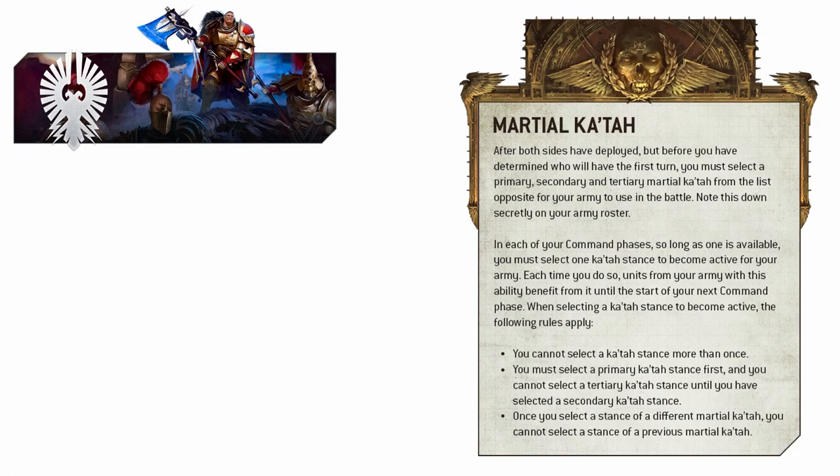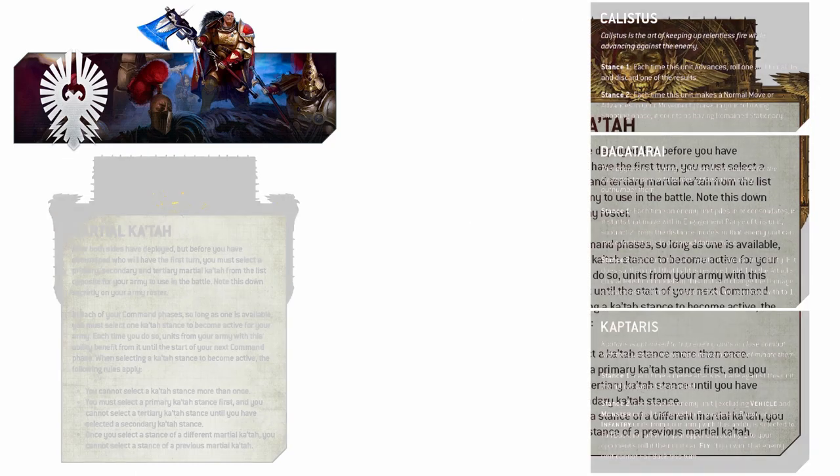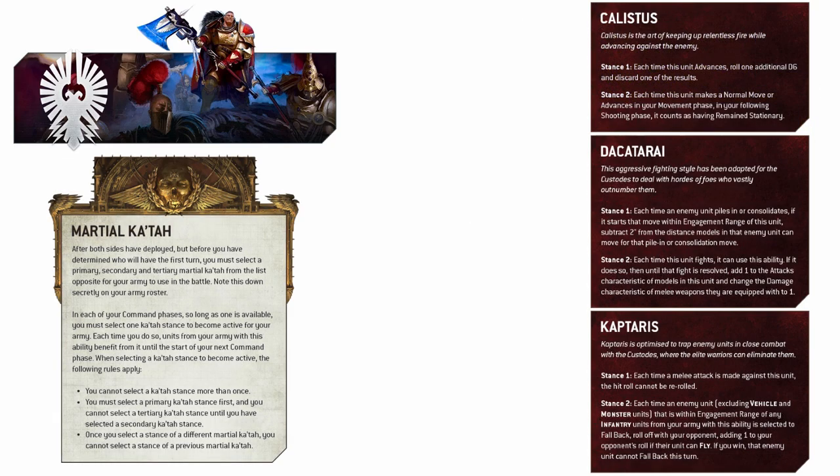As you can see on your screen now, these new Katars are selected after deployment but before the first turn roll-off, and you choose a primary, a secondary, and a tertiary Katar. There are probably going to be five of these to choose from, but they show off three today. Then in each of your command phases, you choose a stance from the Katar to be active for your entire army, and each Katar has two unique stances within it that you can choose from.